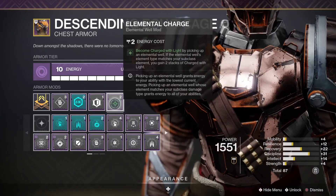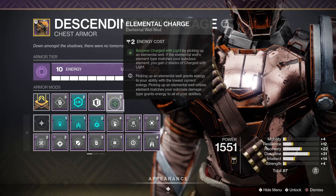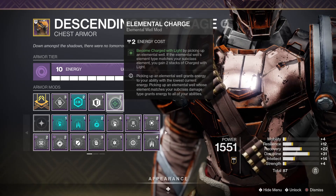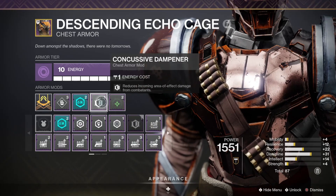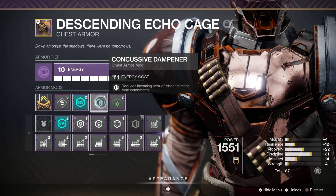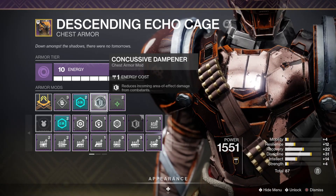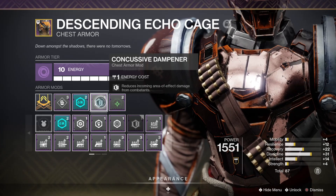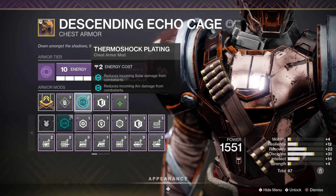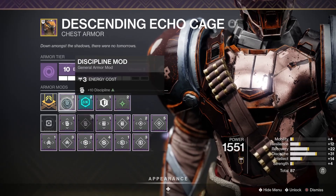On the chest piece, the elemental affinity doesn't matter, but run Elemental Charge so whenever you pick up one of those wells from a grenade kill you become Charged with Light. Also run Concussive Dampener to reduce AOE damage — it may help if you throw a grenade too close to yourself. Thermoshock Plating is a great mod this season, and again helps get that discipline up.